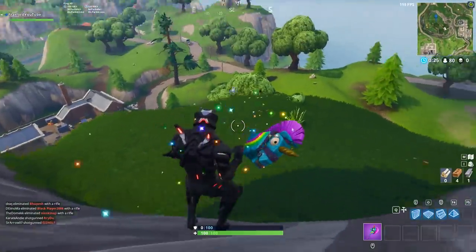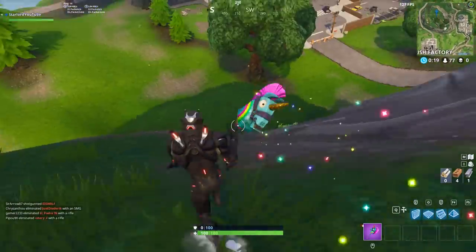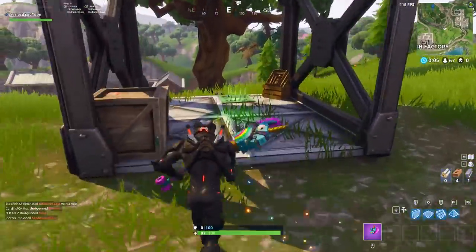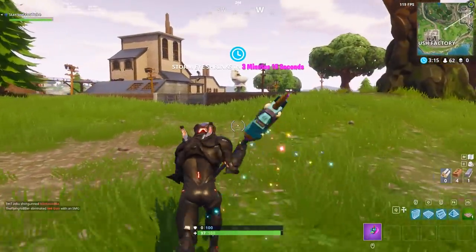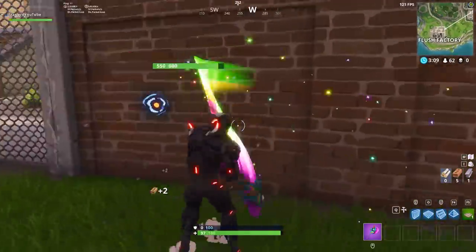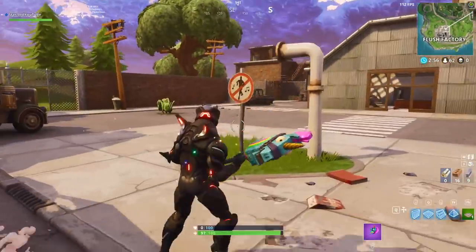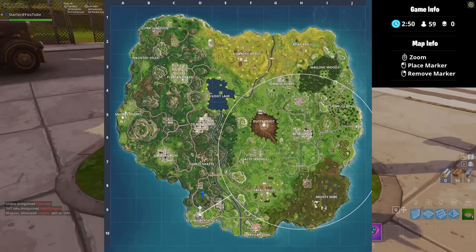We're going to head towards the southwest area of the map and drop down this mountain very carefully because you take too much fall damage and you're going to die. As you can see I've just slid down. Over there you should see the toilet is kind of on a little pole — that is pretty much where the last duck is. The duck is actually located at the bottom of it. There he is, the sneaky little devil, sitting right there on the floor.